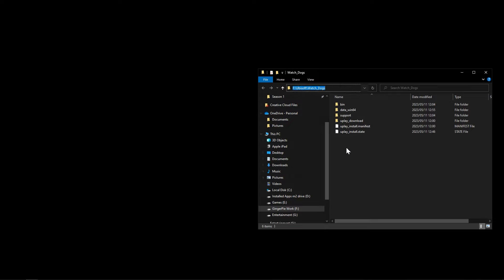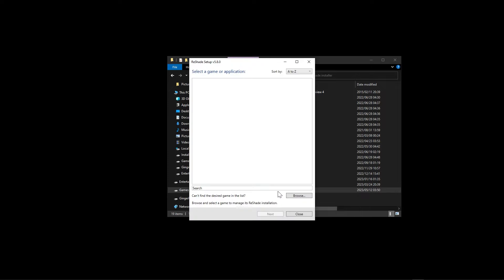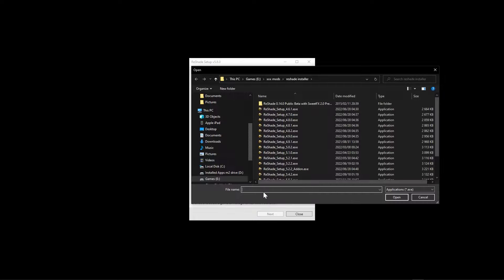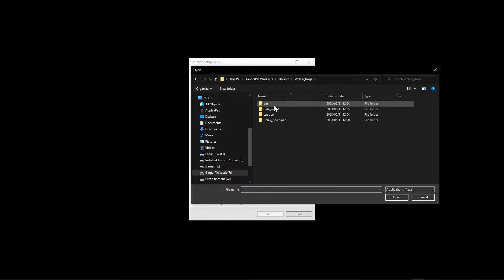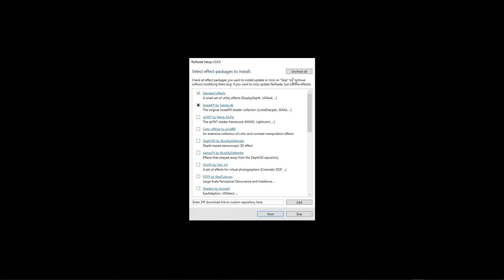Let's install ReShade first. Locate your ReShade installer — it should be version 5.8.0, the latest as of today. Double-click it. Once it pops up, you can wait for Watch Dogs to appear or locate it yourself. We'll go to F drive, Ubisoft, Watch Dogs, then bin, and select watchdogs.exe. Click open, then next. Choose DirectX 10/11/12 and click next. Leave the next screen empty, click next, then uncheck all and check all to get all effects. Click next and wait for everything to install, then click finish.